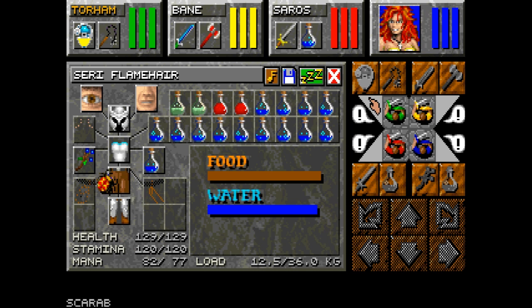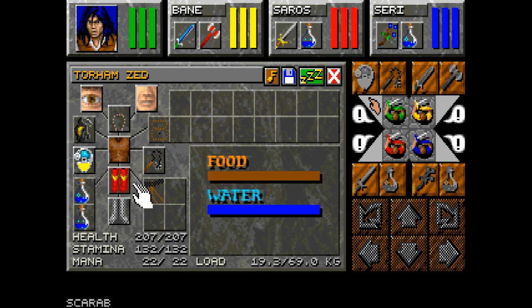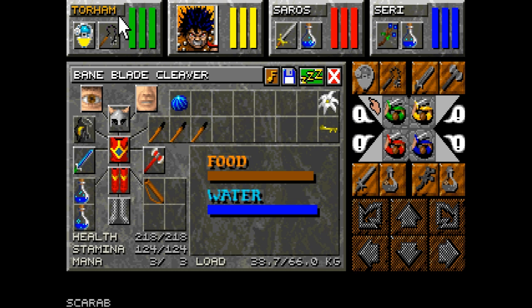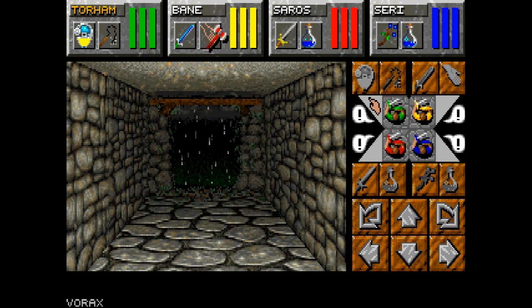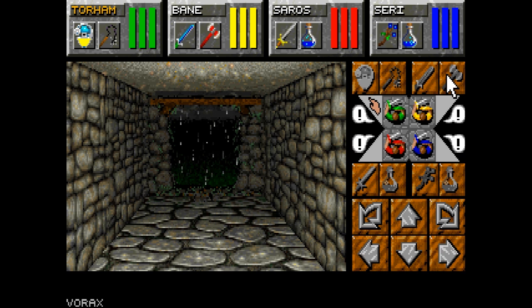First off I found out what the Scarab does — you can actually use it to cast Shield and it affects your whole party, which is kind of nice. Other than that, just carrying it increases your mana. You'll see we have some new gear party-wide — well, just the front two. I haven't gotten to gearing the back row yet. First off I got the Vorax for Bane, which gives him Berserk, probably one of the most powerful melee attacks in the game.